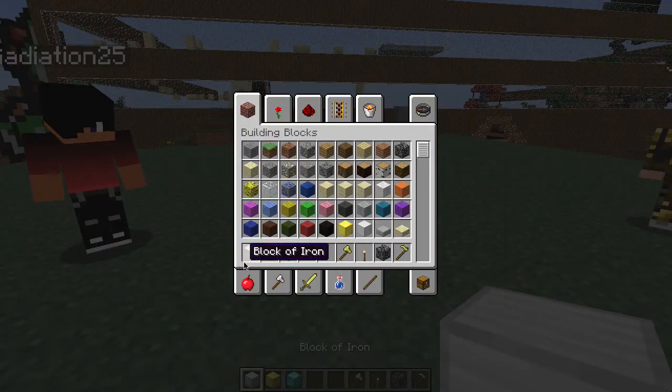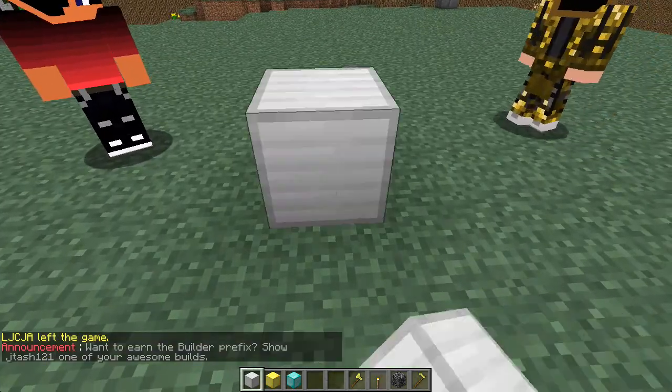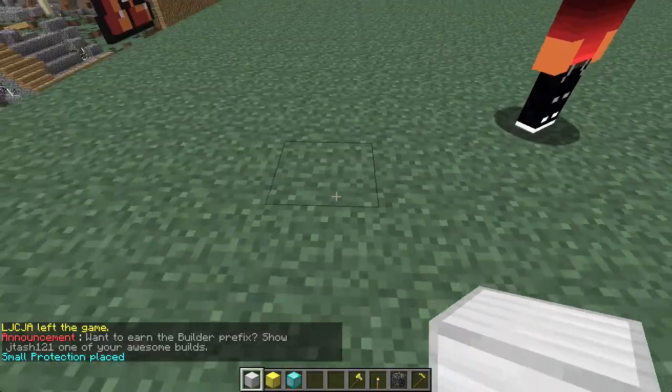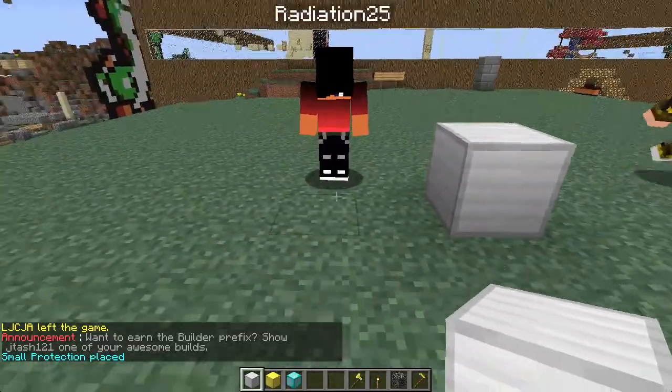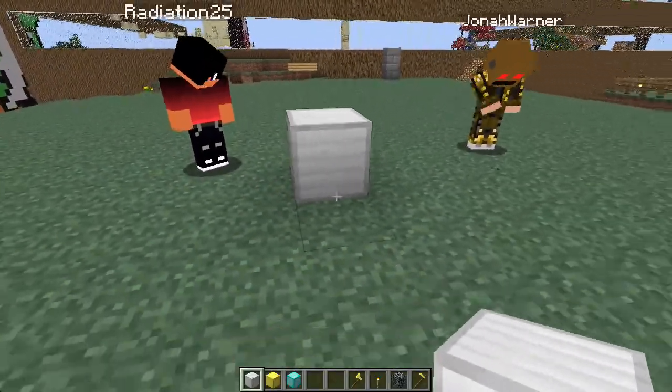There are three blocks: the iron block, gold block, and diamond block. The iron block protects five blocks in every direction — it's a small protection. Within five blocks in every direction, nobody can destroy except for you. You can try to destroy — see, nobody can, and it says 'cannot destroy' when you try.